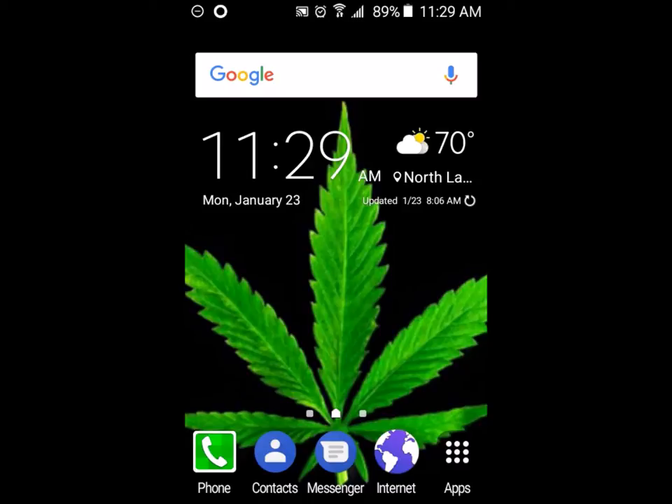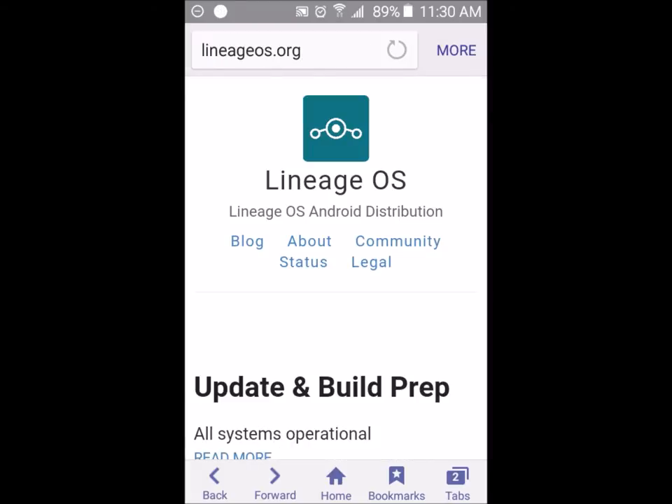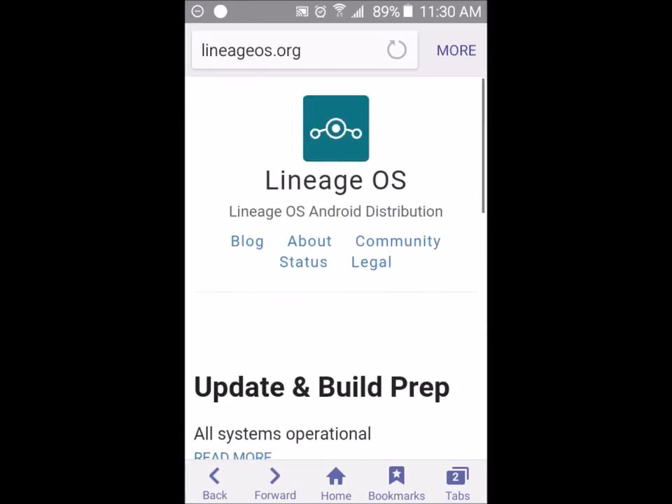The first thing we're going to be talking about is what is going to be replacing Saiyajin Mod. Currently, Saiyajin Mod is going to be stopping at CM13 and a new OS is going to be replacing it. So let's get into what that is. Here on screen is the new OS that is going to be replacing Saiyajin Mod. Going back one page — the new OS is basically Lineage OS. Lineage OS is replacing Saiyajin Mod because they want to bring something new.